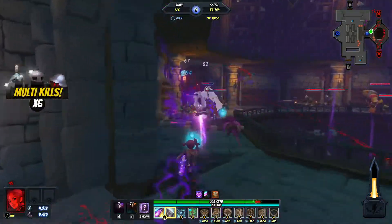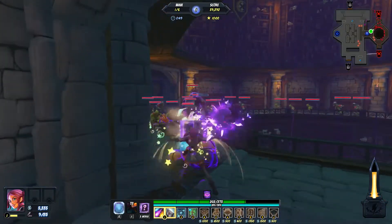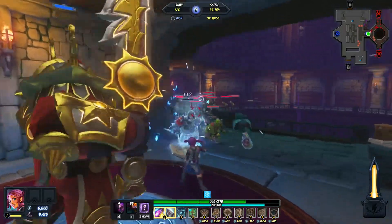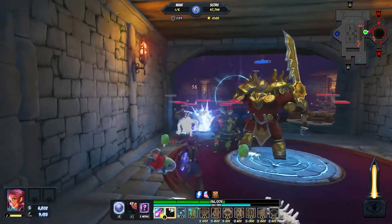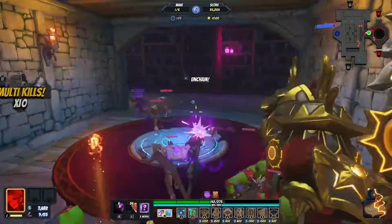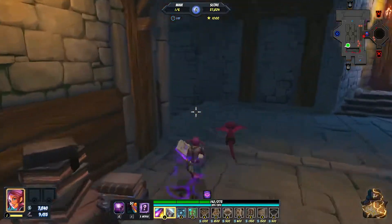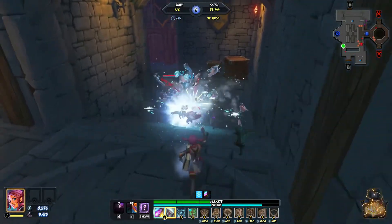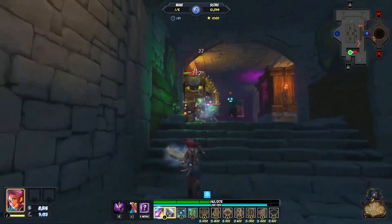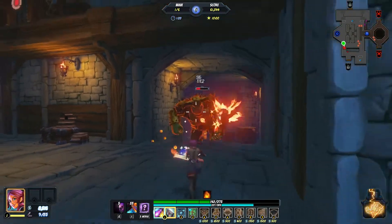First off I am starting with Zoe. We have Master, War Mage and Apprentice characters. Cygnus is the Master, Max is the War Mage, and Zoe is the Apprentice. It's kind of like the in-house names for the heroes, if you weren't aware. Starting off with Zoe and we'll hopefully get a chance to get the others done as well.